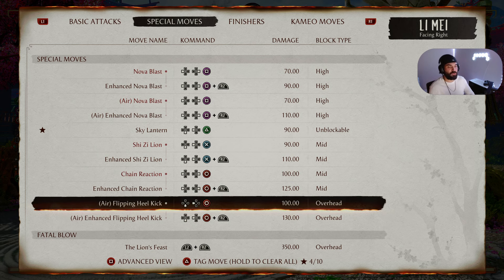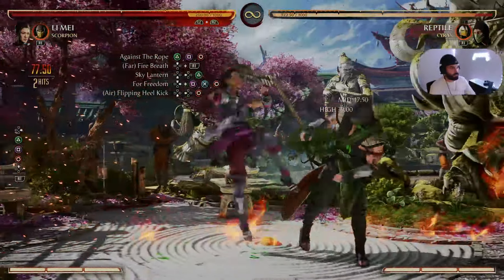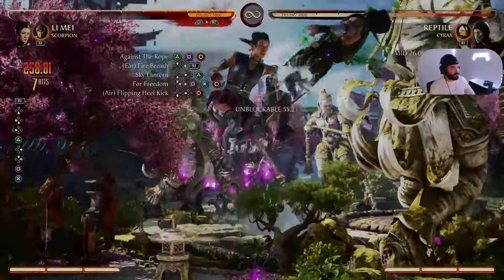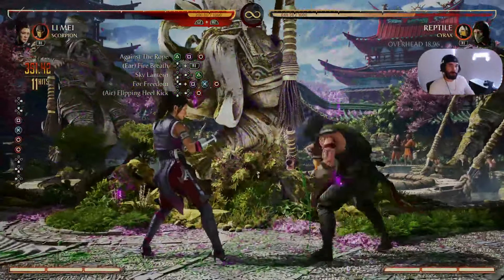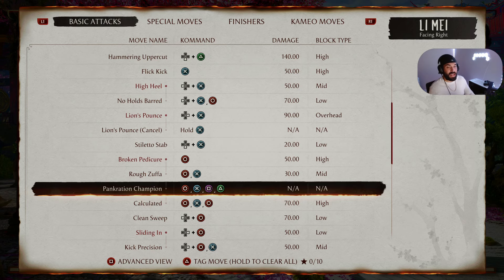We're going to finish off the combo with my favorite special move, Flipping Heel Kick. Flipping Heel Kick is Down Back Circle, or Down Back 4, performed in the air. This intermediate combo should look like this — 35 damage, let's go! That's one intermediate combo down, let's get into the next one.